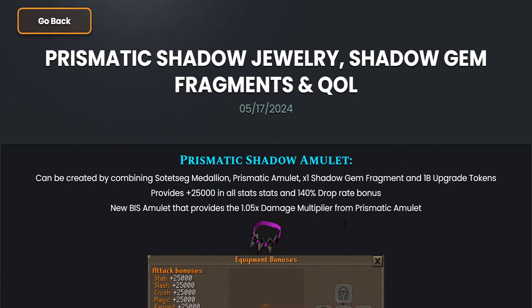So we got the Prismatic Shadow Amulet, which can be created by combining a Tetsig Medallion, Prismatic Amulet, Shadow Gem Fragment, and one build upgrade token. That's a lot of ingredients. It provides you 25,000 in all stats and a 140% drop rate bonus. I'm pretty damn sure this is the new Best in Slot Amulet.